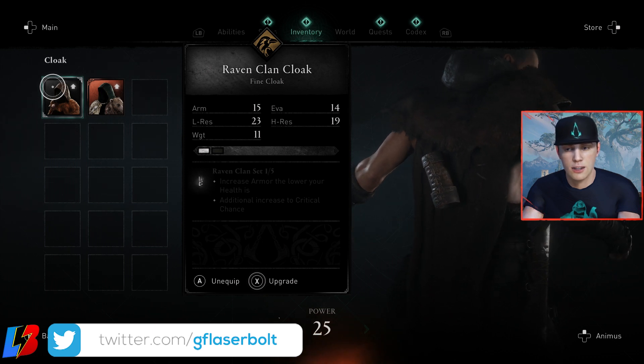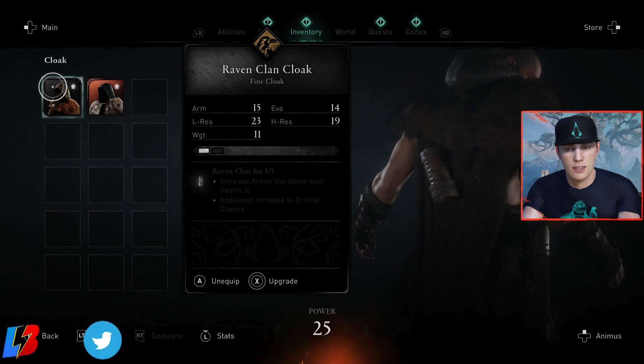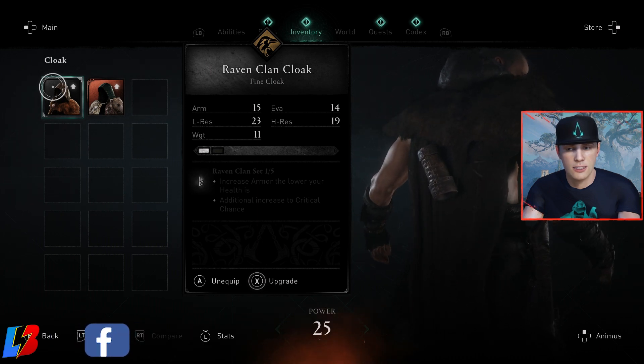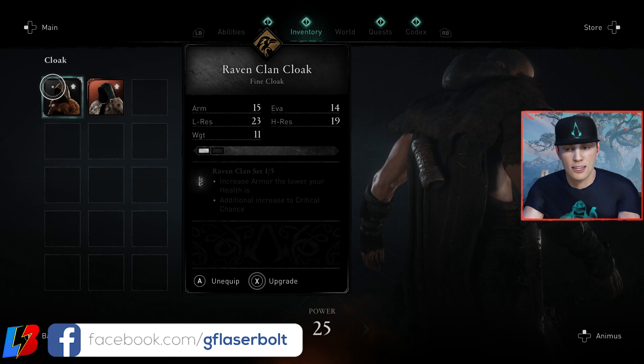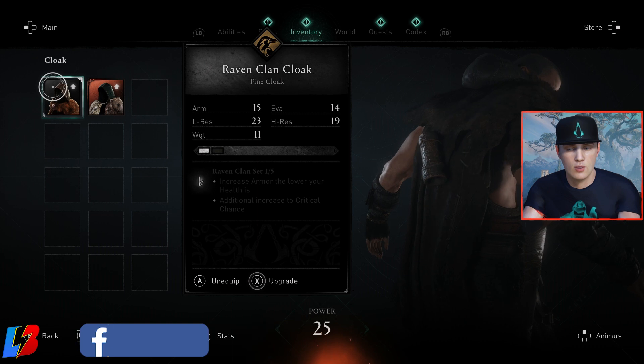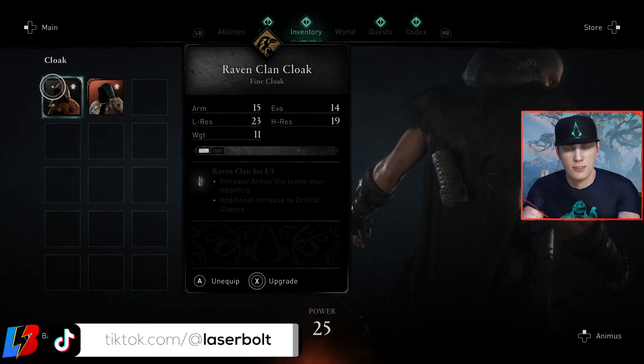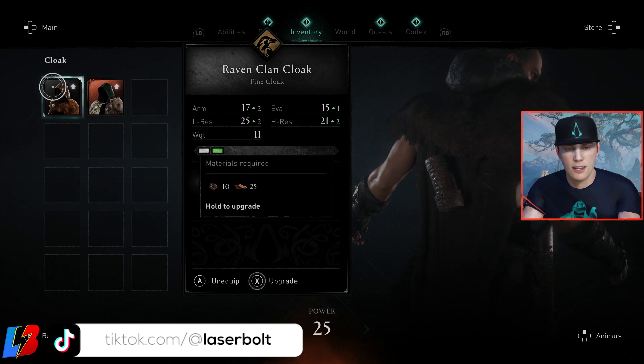If I wanted to take the Raven Clan Cloak all the way up to the highest level — going by color variants, we have gray, we have bronze, we have teal, and then we have mythic, which is pretty much gold and the highest tier. If you want to upgrade this all the way across, you can do that just by hitting X and having the right materials.